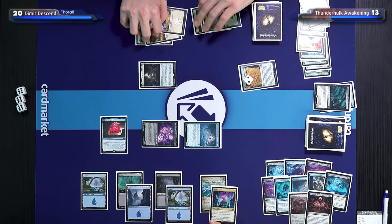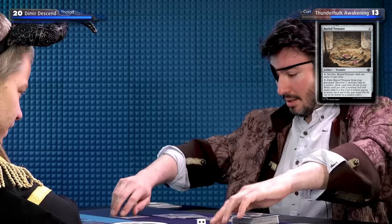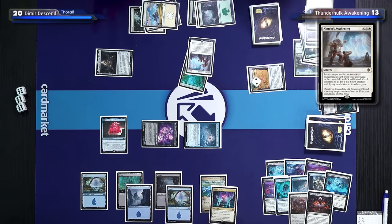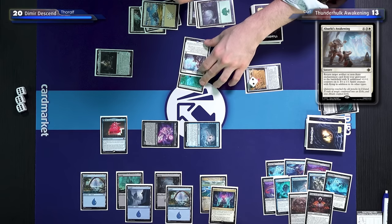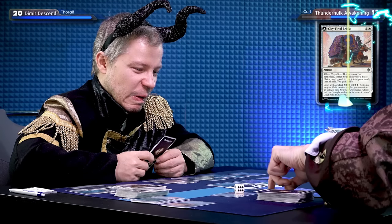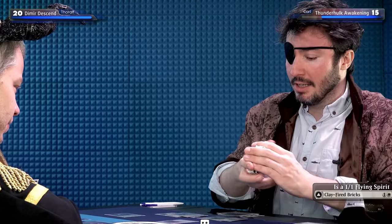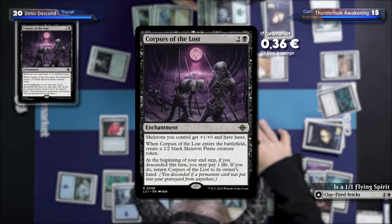My last chance — I'll pay five mana and exile Buried Treasure from my graveyard. If I exile it from my graveyard, I discover five. I activate only as a sorcery. I think I'm dead unless I get something really good. It's a forest. I get an Abuelo's Awakening — return target artifact or non-aura enchantment card from my graveyard to the battlefield. Unfortunately it's a 1/1 flying spirit. Search your library for a basic Plains, reveal it and put it into your hand. You gain two life. I'll put it into my hand and hope you can't deal with my brick.